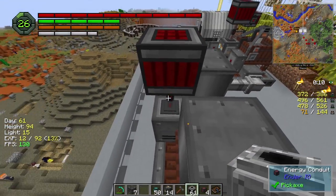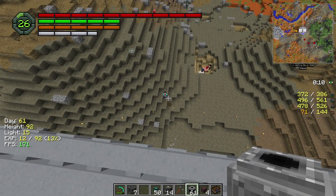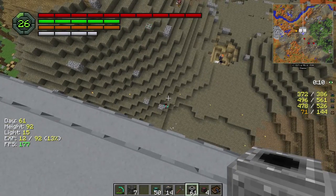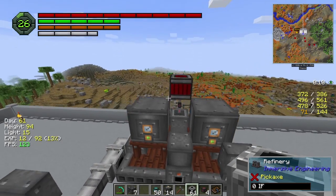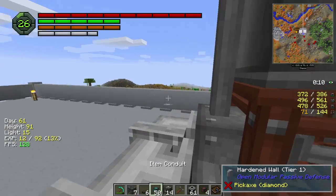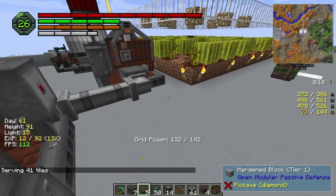Why doesn't this have power? The mobs are getting tons of hit points — I went out for a couple minutes there. One of the giant ones actually had 500 hit points, so they're getting really beefy. I don't understand why this is getting zero power. Let's try it this way — I just need enough power in there to start the diesel process. There we go.